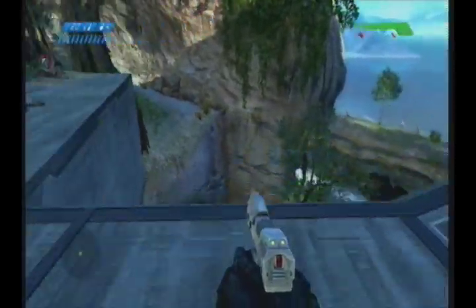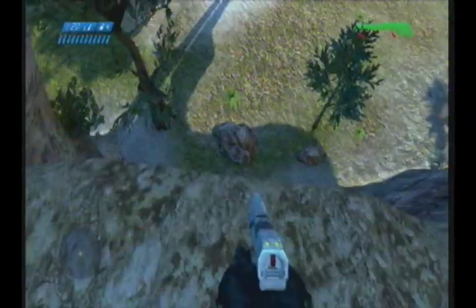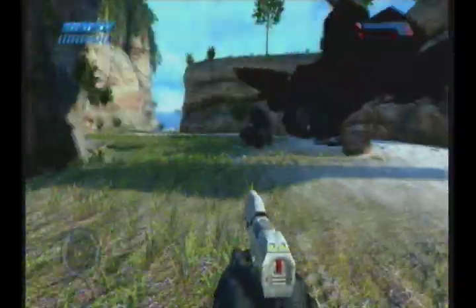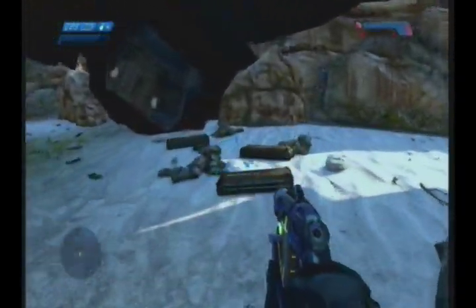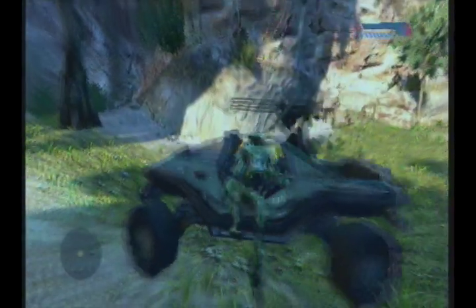You want to grab this overshield because you won't survive the fall unless you use it. Then you want to jump down here and try and aim for this rock because that will cushion your fall a little bit — it stops you from taking the full amount of damage. As you can see I've only got one tiny speck of overshield left, so it was definitely needed.